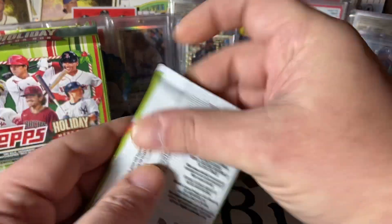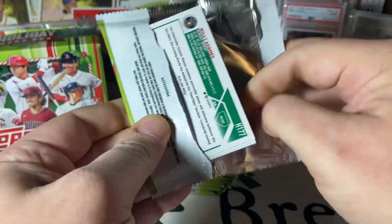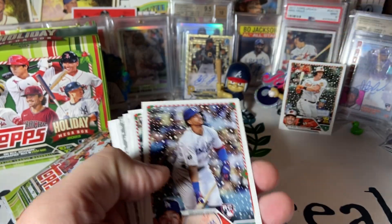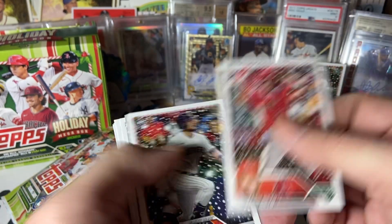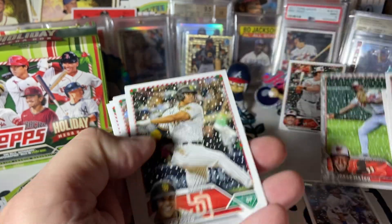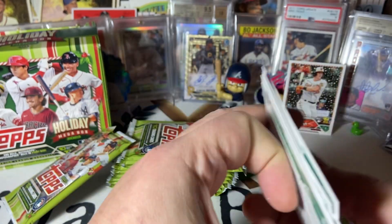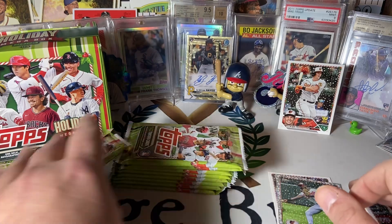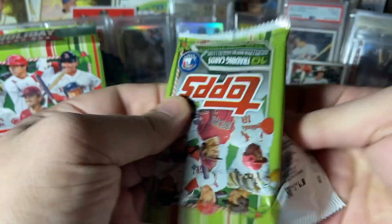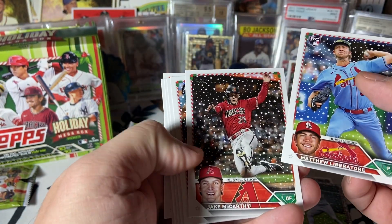Supposed to get a relic — 95% of the time it's going to be a relic. There's a nice Adley Rutschman to start us off. Miguel Vargas. First metallic snowflake is Jorge Mateo. Juan Soto. Not a bad first pack. Kind of like that Adley. These don't carry near the value of the other rookies, but some of the short prints are at least cool.